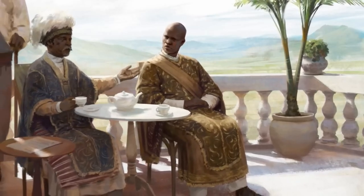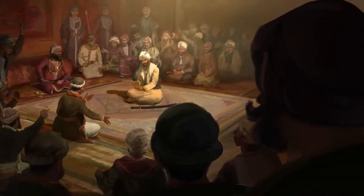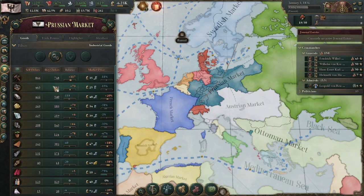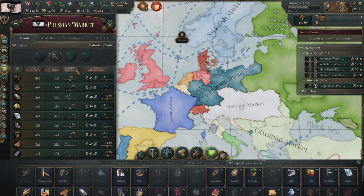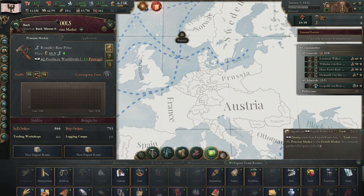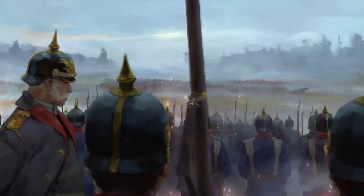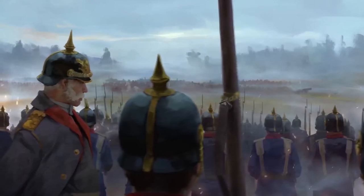Dependent diplomacy is also created when you make yourself so important to other countries' economies that they cannot detach from you. Let's say you produce a ton of coal and tools as Prussia and export a ton of it to France. The French economy, if it were to stop receiving those goods in large amounts, would barely function due to how important they are for everything else. By making other countries reliant on your exports, you gain soft power over them.